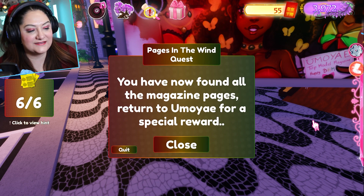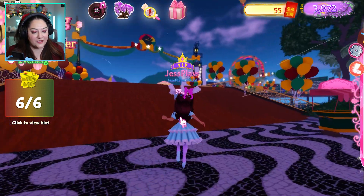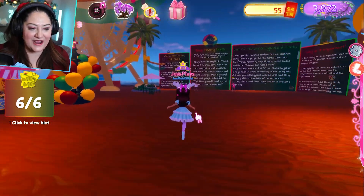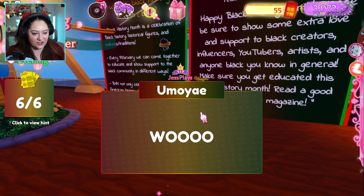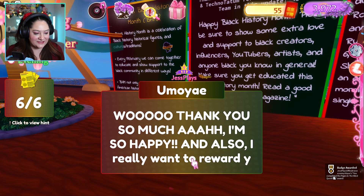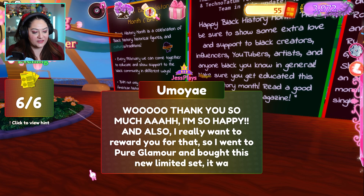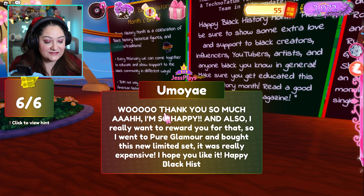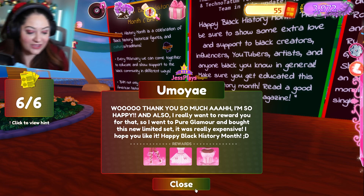You have now found all the magazine pages — return to Umoe for a special reward. Let's go back and turn in the quest. She says thank you so much, and as a reward she went to Pure Glamour and bought a new limited set. It was really expensive — happy Black History Month! Look at this set you guys!